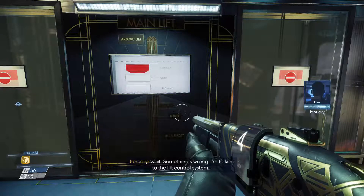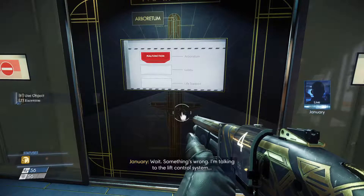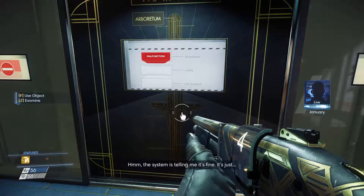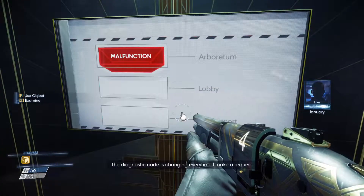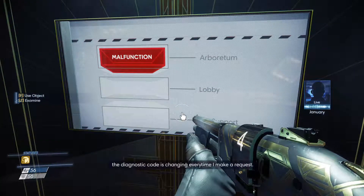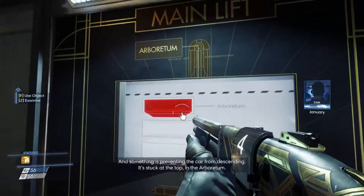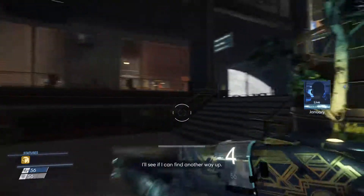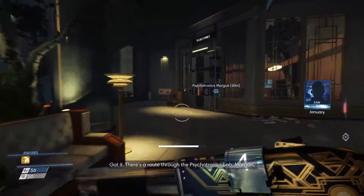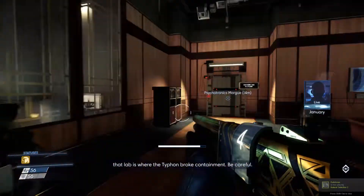Something's wrong — I'm talking to the lift control system. The system is telling me it's fine, but the diagnostic code is changing every time I make a request, and something is preventing the car from descending. It's stuck at the top in the arboretum. I'll see if I can find another way up. There's a route through the psychotronics lab, Morgan — that lab is where the Typhon broke containment. Be careful.